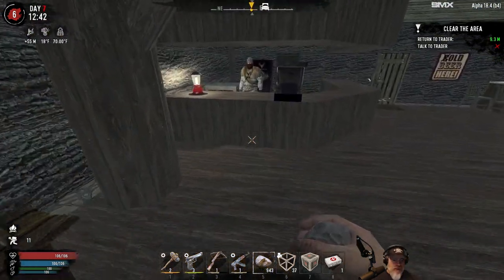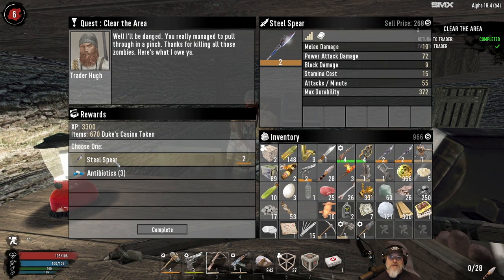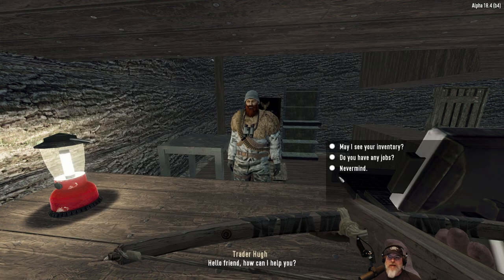We need to do our turn-in, so let's do that next. Oh, a steel spear. Wow! That's actually a pretty nice gift at this point in our playthrough. Three antibiotics wouldn't be bad either, but we've got honey and we have one antibiotic. So yeah, let's take the steel spear. That's actually not a bad little gift.